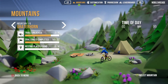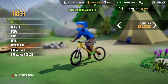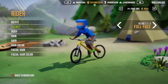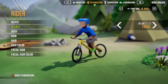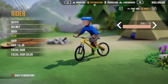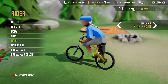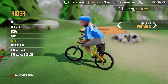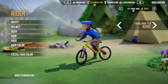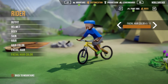You can also customize your character — your rider a little bit. You can choose outfits, helmets, and you can't take the helmet off. You can change the body between male and female and change skin color, which is cool. You can add hair too — I don't think we really need hair but let's go ahead and put some on. We'll make it dark and long. I guess we're a dude with braids — that's totally fine.